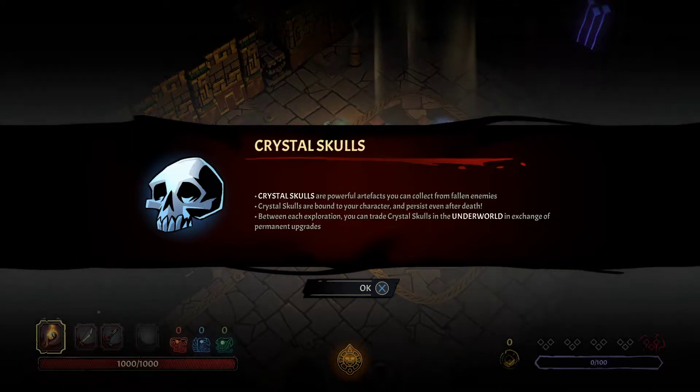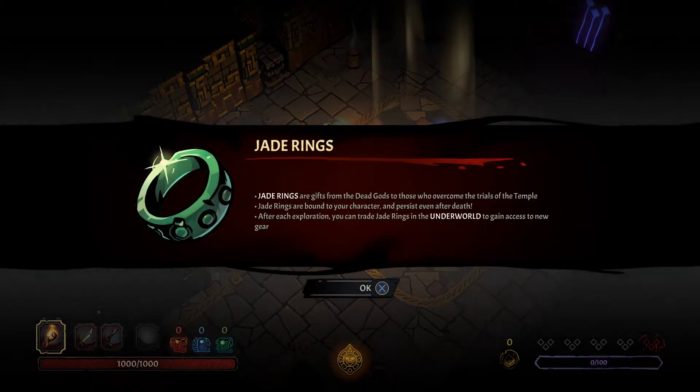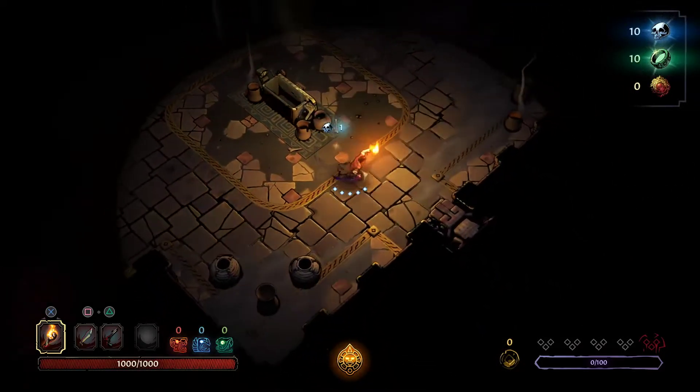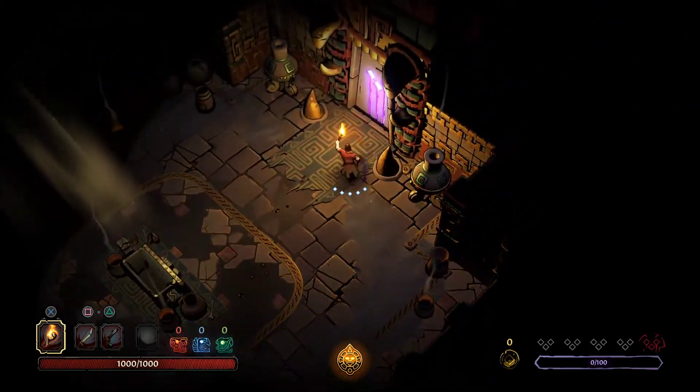Between each exploration, you can trade crystal skulls in the underworld in exchange for permanent upgrades. So the more you play, the easier it gets. Jade rings are gifts from the dead gods — those who've overcome the trials of the temple. Jade rings are bound to your character and persist even after death. So it's just another currency — skulls and gems. I don't know why it couldn't have just put that in one tab.